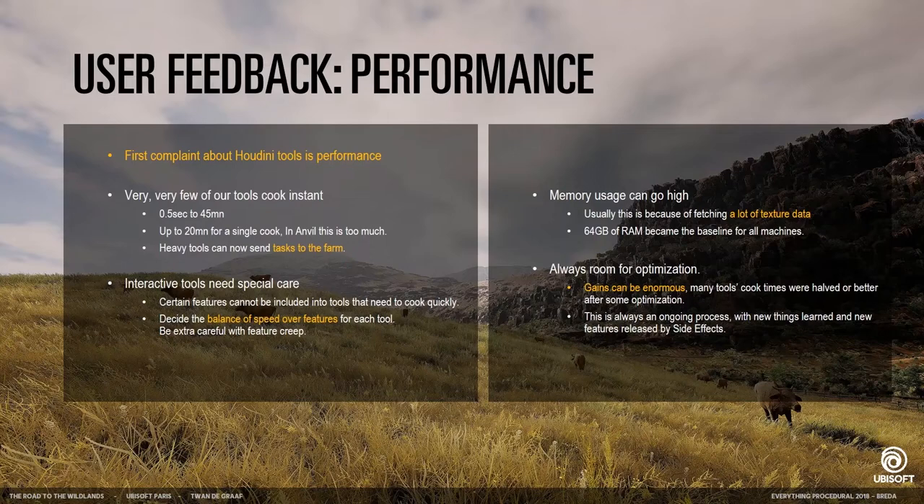Luckily there's always room for improvement. After thinking about certain things, replacing some logic with facts, doing optimizations — you can usually get better results and better cook times. And of course, while working on the project you also learn stuff yourself which makes things much better, along with the amazing support from Side Effects that provides new optimization features as well.